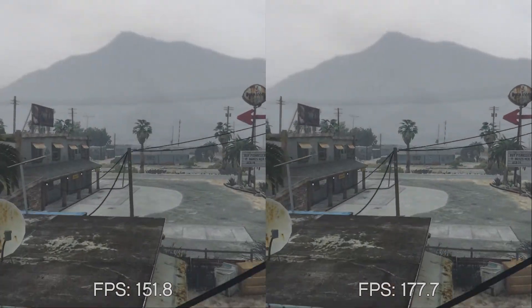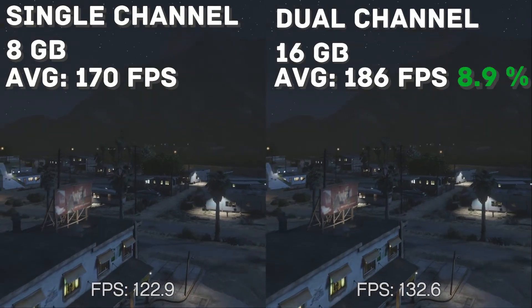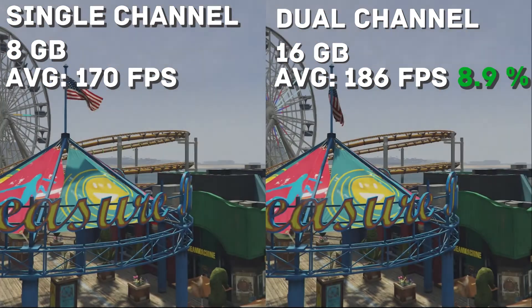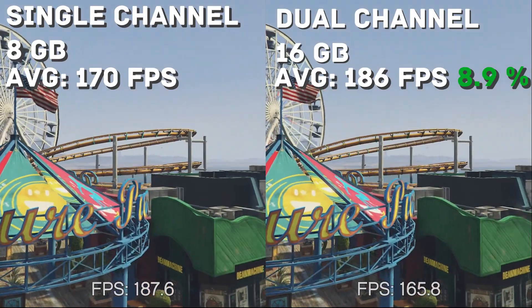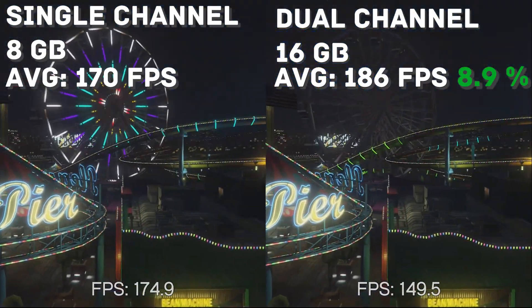Starting off with Grand Theft Auto, we saw a 16 frame increase or an 8.9% increase going from single to dual channel. That's a pretty respectable difference, and it had little to do with the increased RAM capacity since it didn't even use 8 gigs.